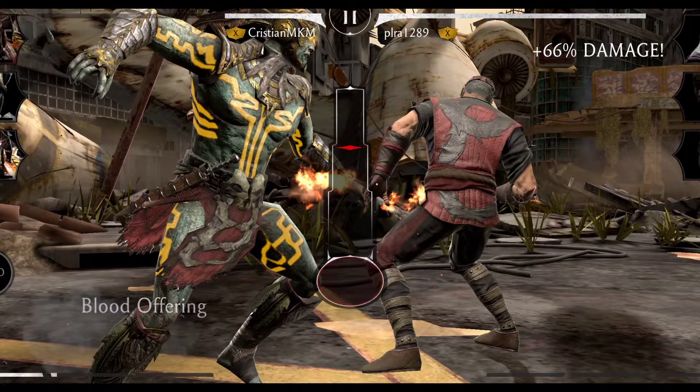Another thing is that now all the Kotal Kahns except the Dark Lord one have a new Special animation, which is amazing. They also have a new block stance with a really cool animation. However, I don't know if it's a bug or intended, but MK11 Scorpion now doesn't put the opponent on the ground on the second combo ender that applies fire.